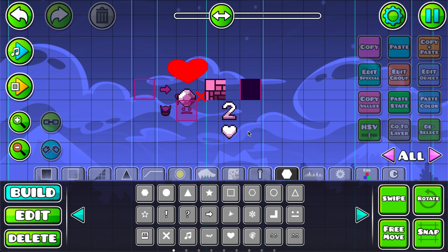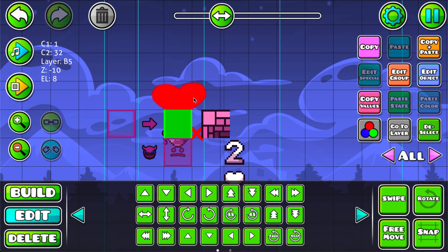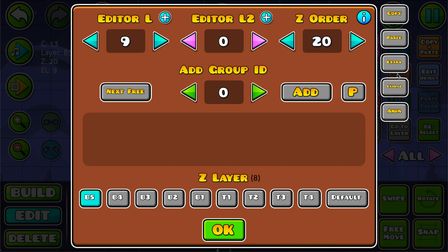No shit, but this is relevant information for this glitch. Every new object in 2.2 has some kind of negative — I'm not sure what to call it exactly — but their layering just doesn't work.